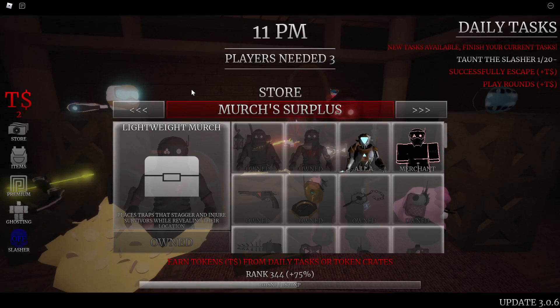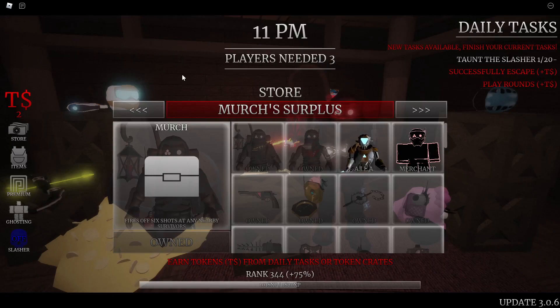The Merch fires off six shots at any nearby survivors. These shots don't do a full hit — in this game your health is calculated by hits, one to three hits depending on what perks or gear you have equipped. The Merch's revolver has six shots and each one does half a hit, so six shots equals about three hits total. I probably would not suggest getting the Merch out of the three killers.